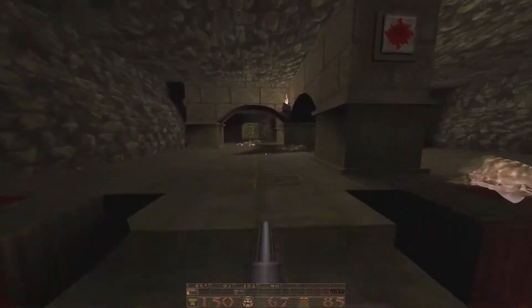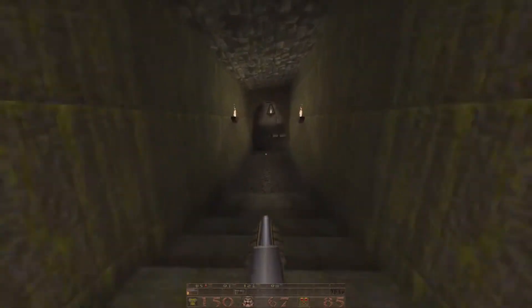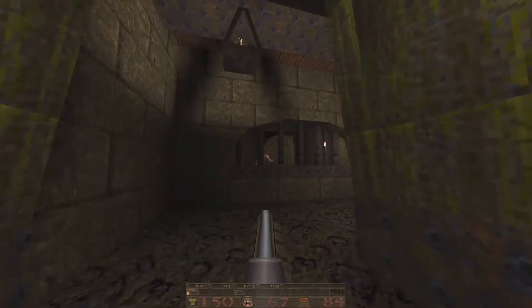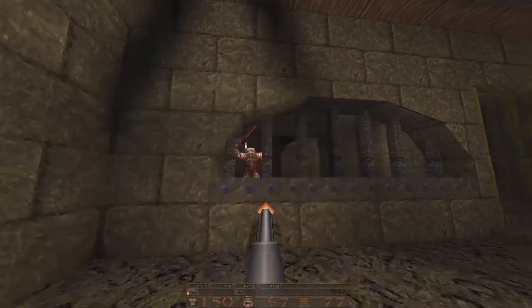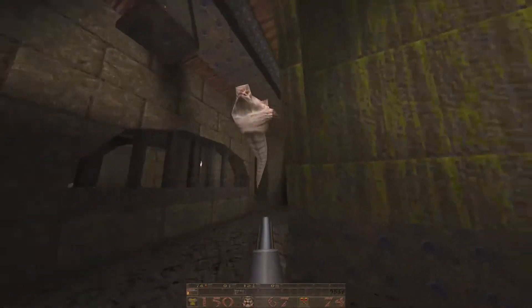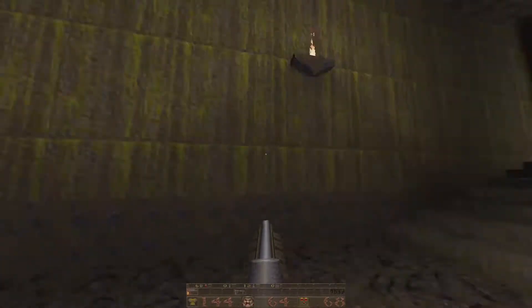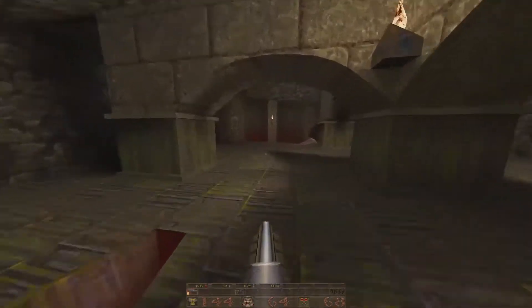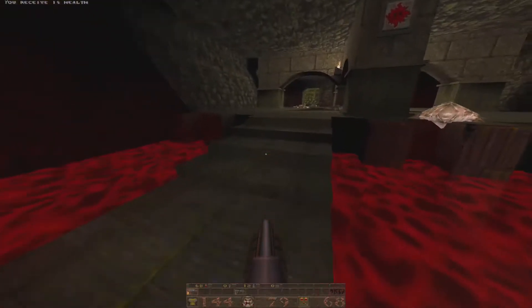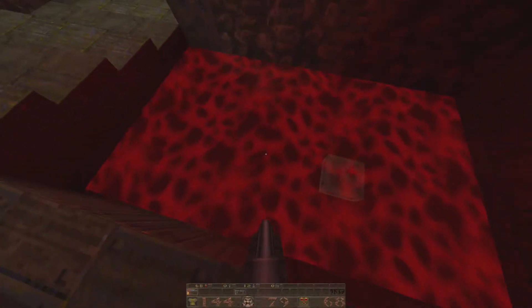Rules of things being symmetrical in Quake often happens. Take out this ogre — whoa, right through the bars! And we got a scrag, but we took out the ogre first. No big whoop. We got a nail gun waiting for us in there now, but I'm gonna run back here and grab some rotten health packs. I think there is one in here as well — yep, there we go.